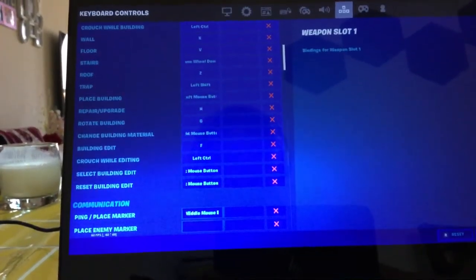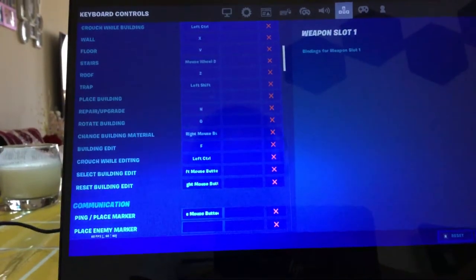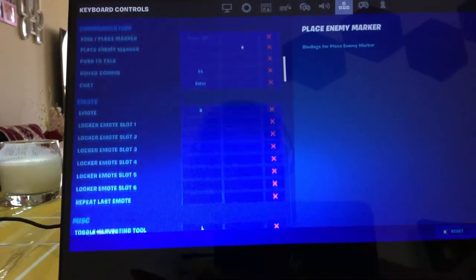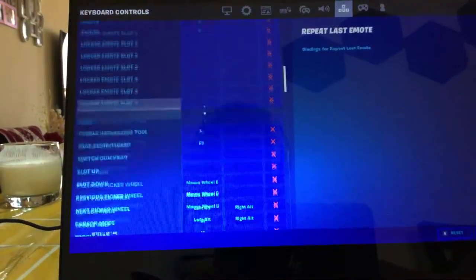And these are my build binds. This is my building edit bind right here. And here's my emote bind.